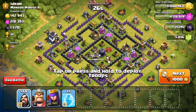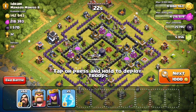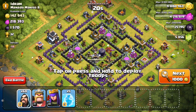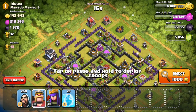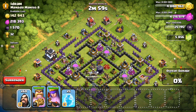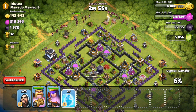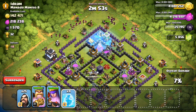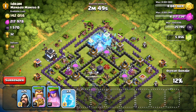Alright guys, here we go — this is the base we're going to attack. I don't know how well this is going to work but we're going to see what happens. I'm going to drop off my heroes up towards the top, then spread out the wizards behind them, and use one freeze spell right here to start off with this frozen winter raid.